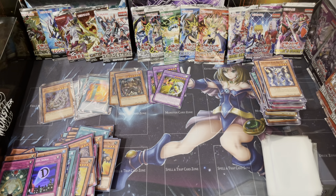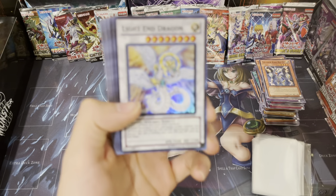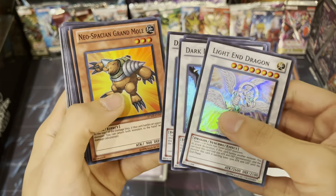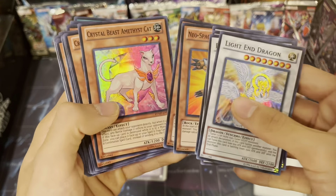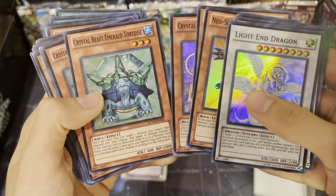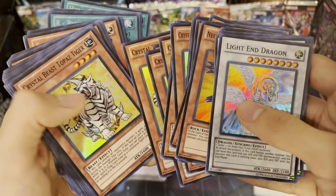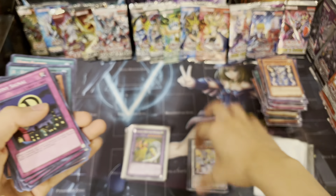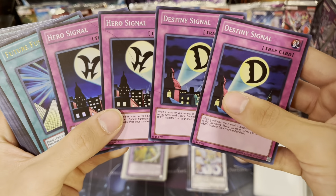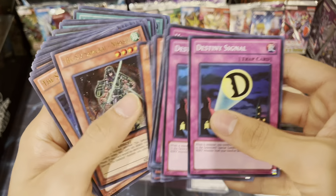Let me organize these cards and get all the copies together and I'll be right back. Alright guys, we're back - this took a little longer than I thought. We got one Light End Dragon and a playset of Dark End Dragons. We got two Neo-Spacian Granules and two Amethyst Cats. Four Tortoise, three Cobalt Eagle, four Topaz Tiger. Destiny Signal two, Hero's Signal two, Future Fusion one, Miracle Fusion one, Proving Ground one, one Lumina. We got a playset of Wolves which is funny.